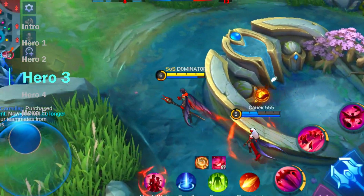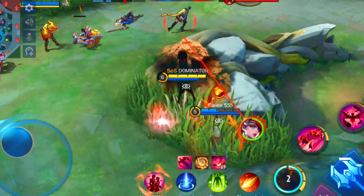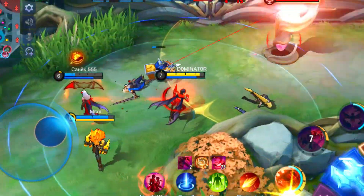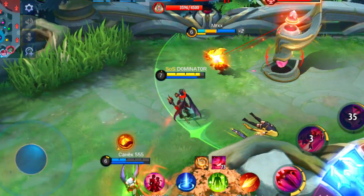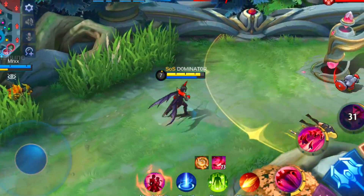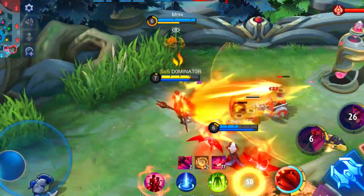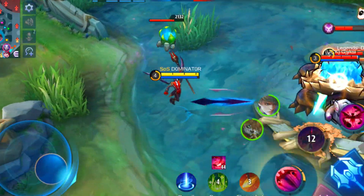Then we also have Cecilion on this list, who deals really high damage if the match takes a long time. That's all because of how his abilities work. Unlike any other hero, Cecilion gains permanent mana when using skills. This is great for him because the damage of his skills is partly based on his total mana. So effectively every time Cecilion deals skill damage, it strengthens his skills. Every skill use adds 10 extra mana.